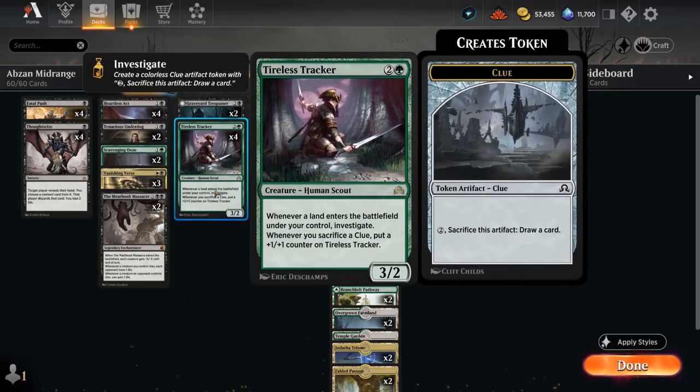Tireless Tracker is a great source of card advantage. We get to make a Clue token whenever a land enters the battlefield under our control, and we can sacrifice Clue tokens to give our Tracker additional +1/+1 counters, so it can also beat down pretty hard.